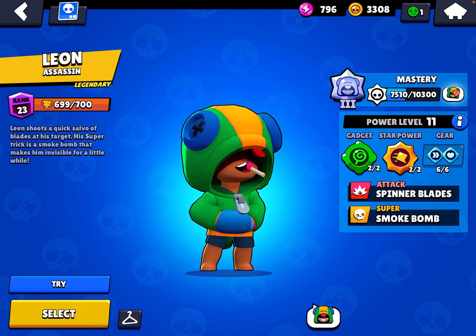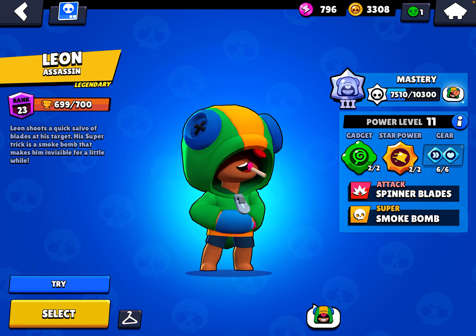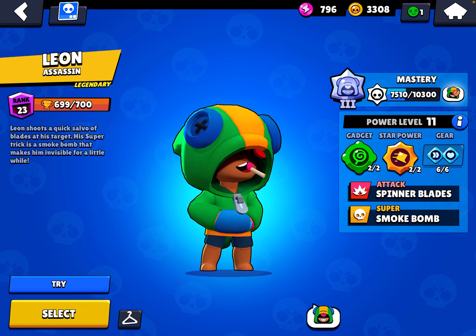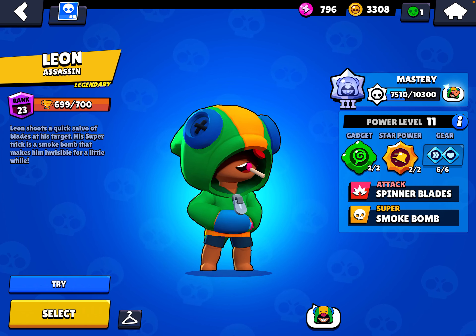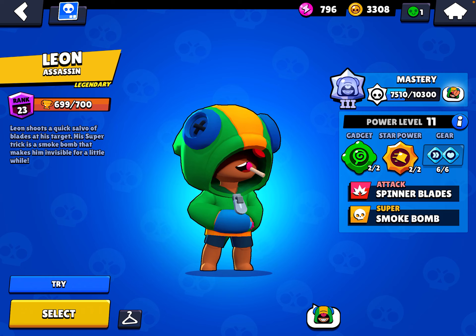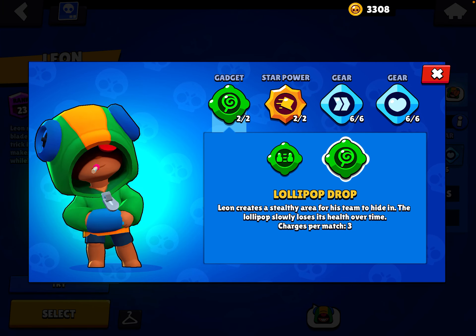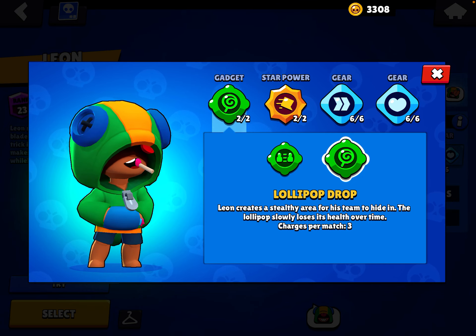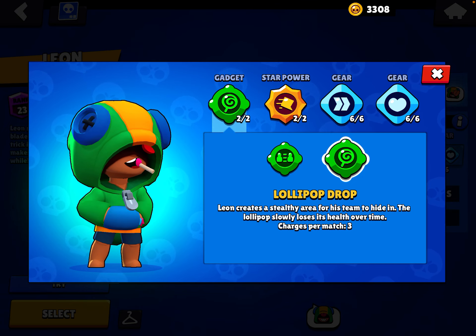By that I mean literally able to grind trophies. First, put all power into the right build. For gadget, you want Lollipop Drop. This creates a stealthy area for your first team to hide in, and basically it's like your super but more limited. However, this can be used in so many ways.